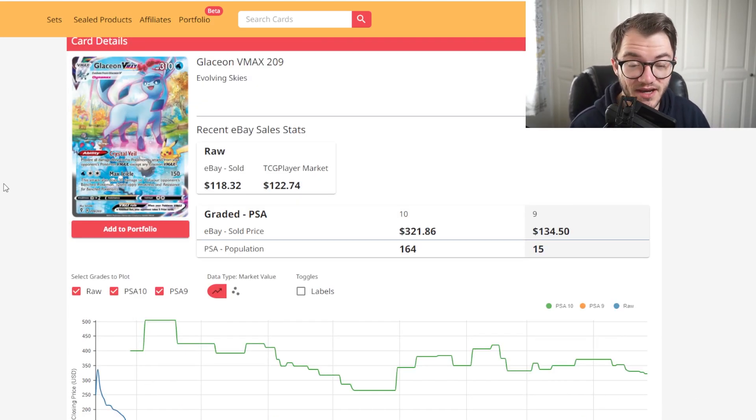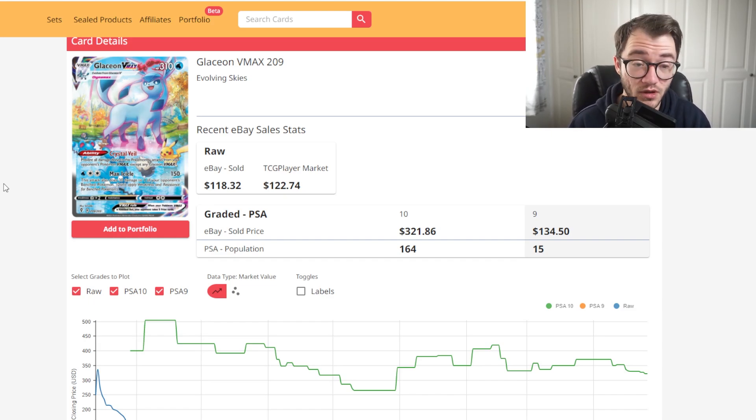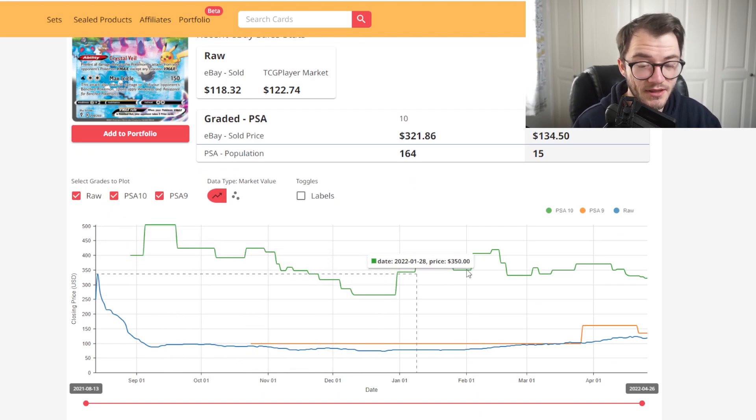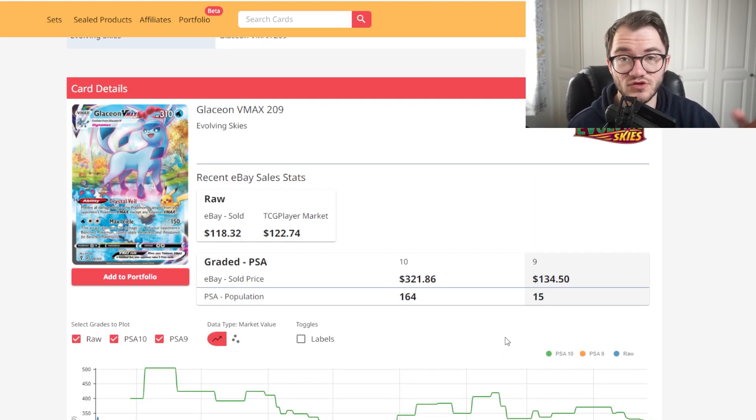At number 6 we have the Glaceon VMAX from Evolving Skies, another card that's been climbing in raw price — $118 on eBay recently sold and $122 on TCG Player. But the graded values are disappointing: PSA 9 is only $134, which is barely a $12 increase over TCG Player — just not worth it. PSA 10 is $300, still less than Sylveon and Espeon. The raw price is actually catching up with the PSA 9 price, so I'd hold off on grading this one for sure.